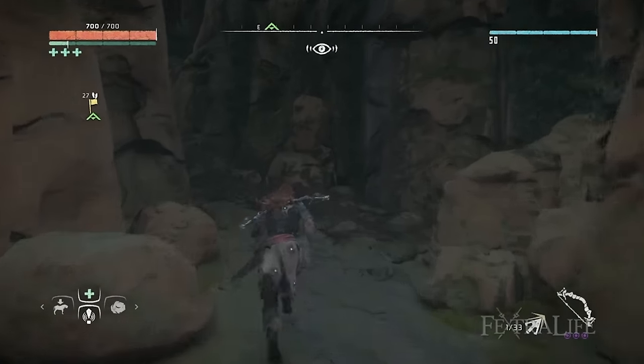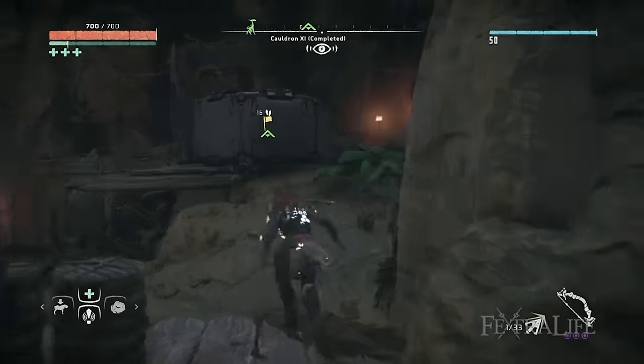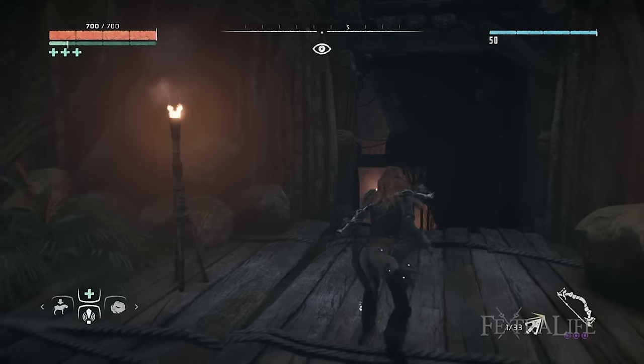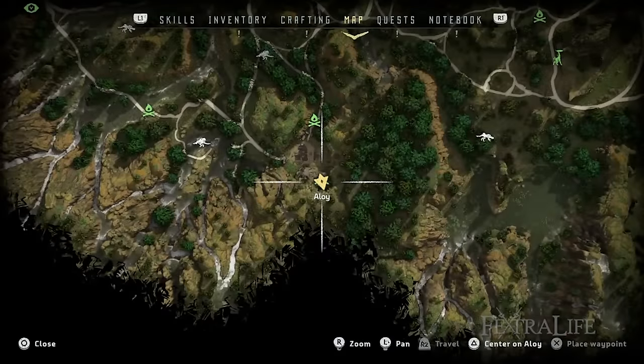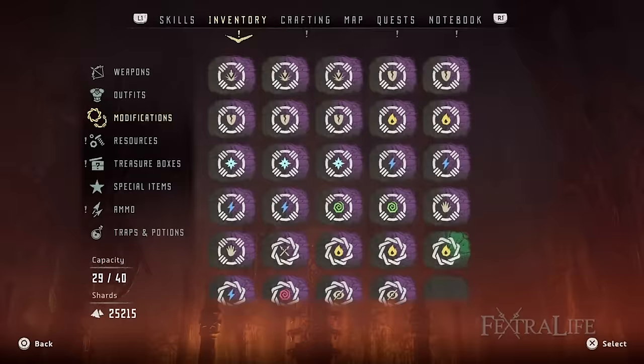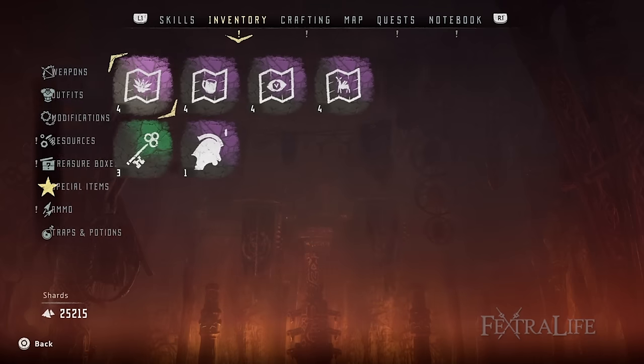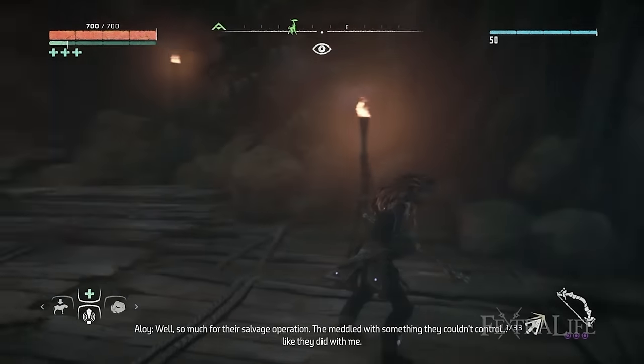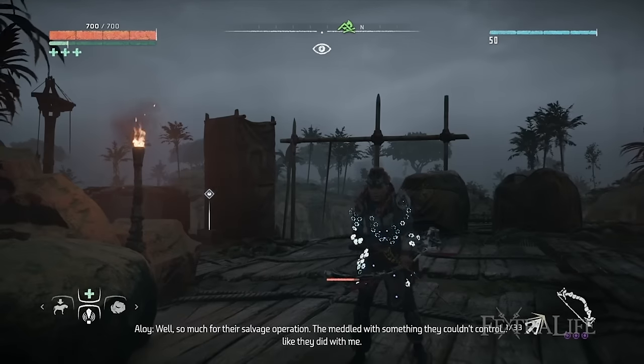Once you get the key you can open it and go inside. This is the only cauldron where human enemies will be present, whereas every other cauldron only has machines for you to fight. There's the excavation key — I have three of them because it seems to be dropping from every human enemy you fight.